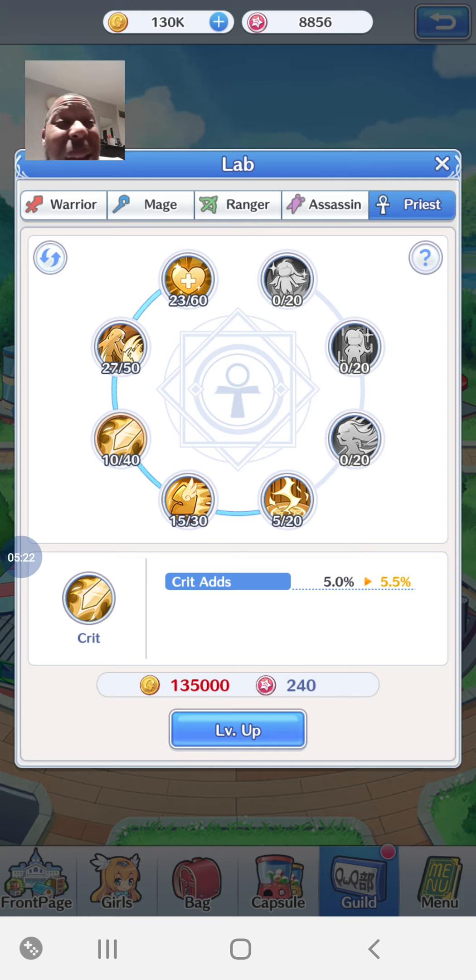Critical hit rate is really good in this game. It triggers regularly even without extra boosting, and as you power it up you'll see those big red numbers - sometimes 300% damage crits. Definitely worth it. The upgrade mechanic works by spending both gold and guild coins together. When you have enough of both, it powers up and increases by about 0.5% each time, so you need two upgrades to gain 1%.